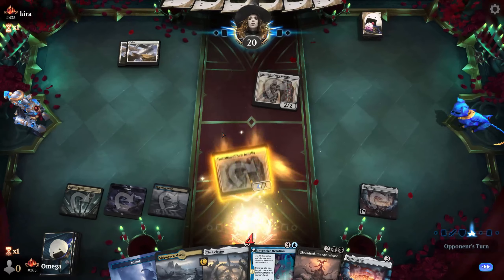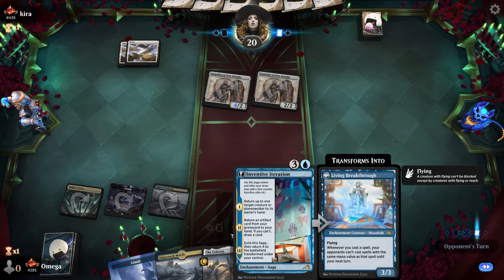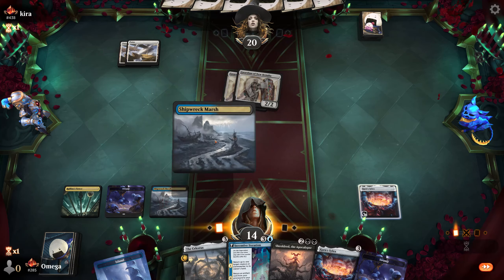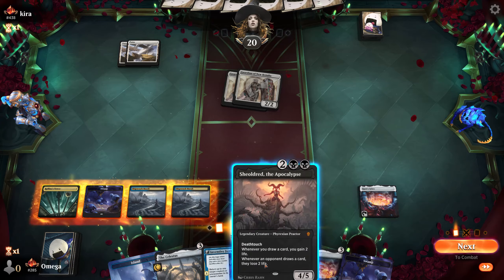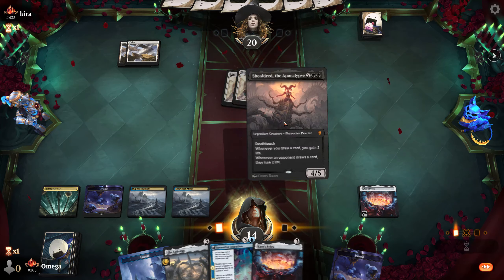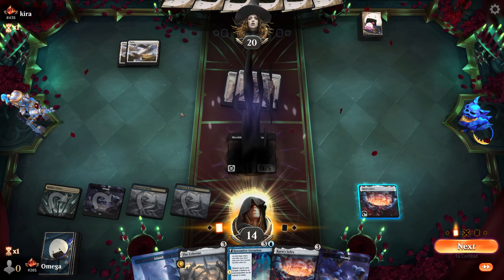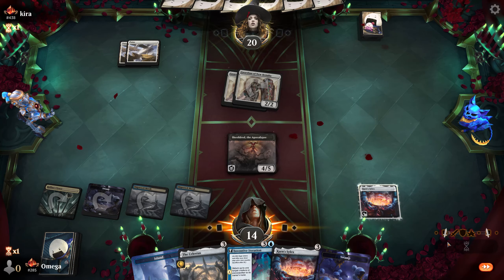He's trying to enlist, however we can play our Sheoldred and that will make things much harder for our opponent. We can also just bounce one of the creatures. Sheoldred is pretty nice, isn't it?